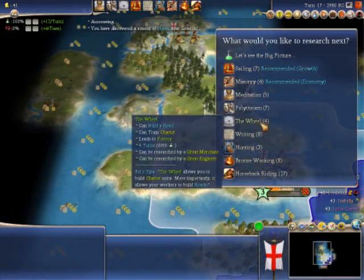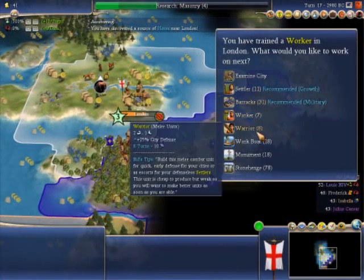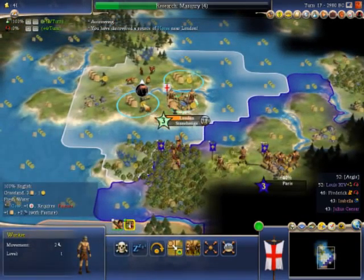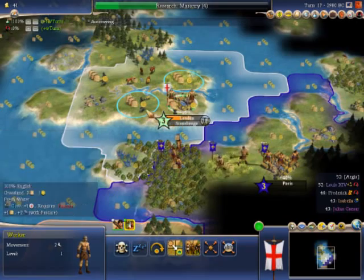There's a lot to explain in this game. Depending on what you research... I'm going to go ahead and build a Stonehenge, just because I'm that cool. Because Stonehenge - basically the wonders - will increase your culture.